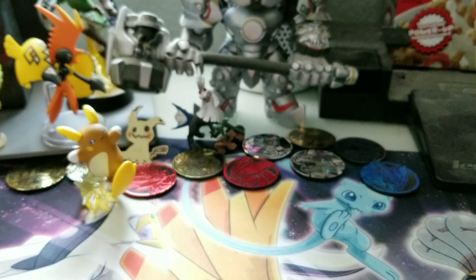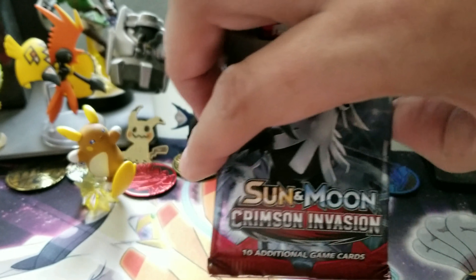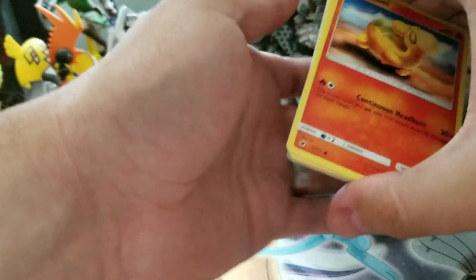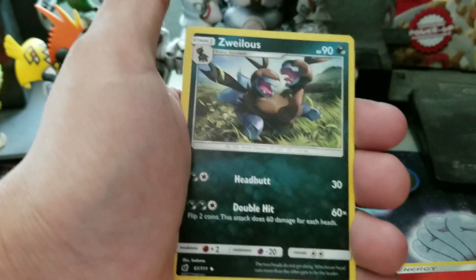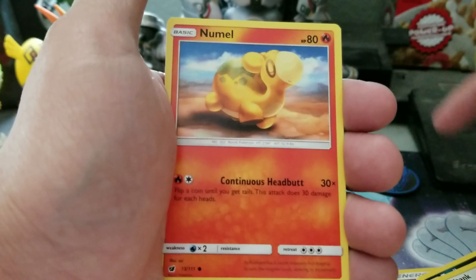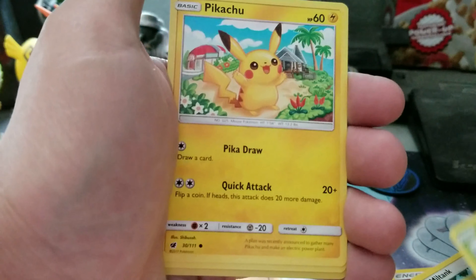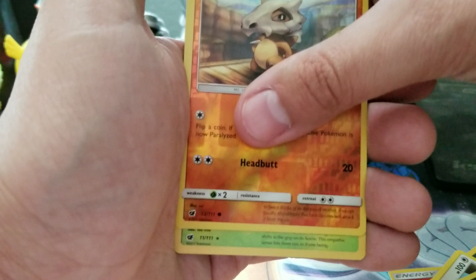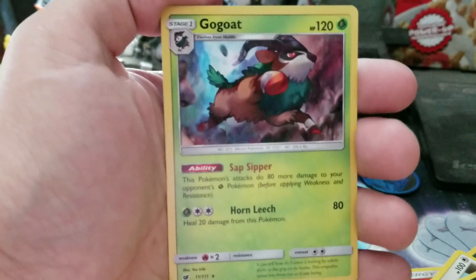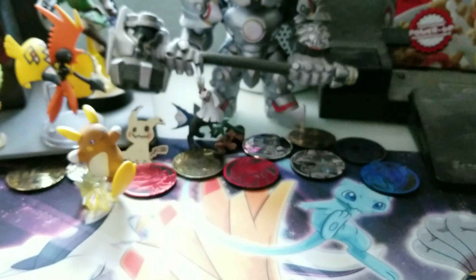Separating these so I can do a recap afterwards. Next up, Crimson Invasion. Another white code card — finally! This one is four from the back. We do have a Fire Energy on this one. Pulls are: Miltank, Type: Null, Starly, Skiddo, another Pikachu, Houndour. Our reverse is Cubone, and our holo is Gogoat — cool.